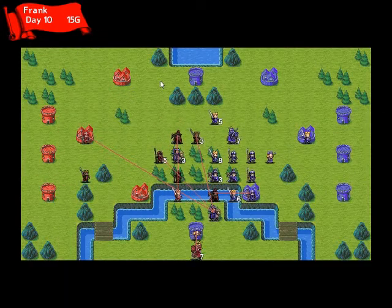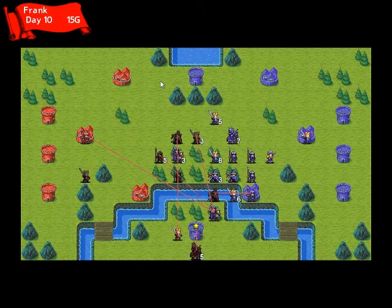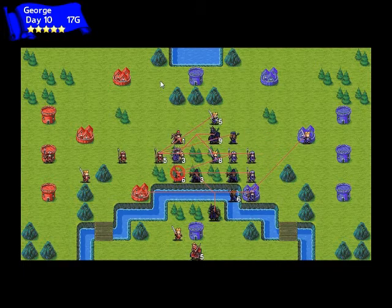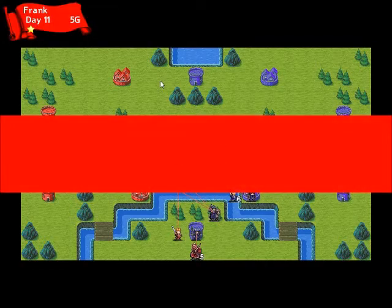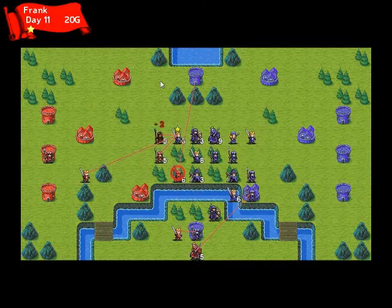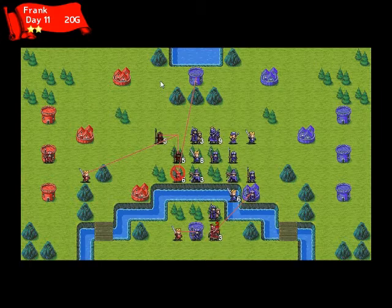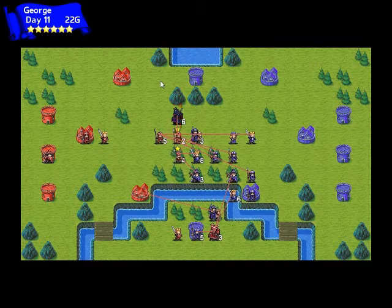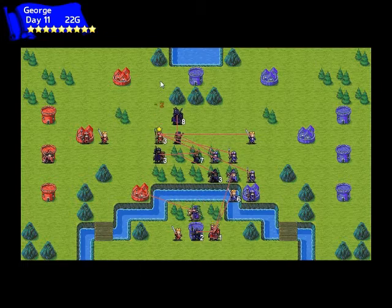I also added two new AI goals: the support goal, which is to support your own units, and the protect goal, which tries to get the AI to protect the settlements they already own. You can see a little bit of this going on in the lower portion of the screen — the AI is protecting that tower a lot better. Whereas before I added this behavior, the AI would capture that tower and then just wander off with its units, but now it's actively trying to defend the tower.